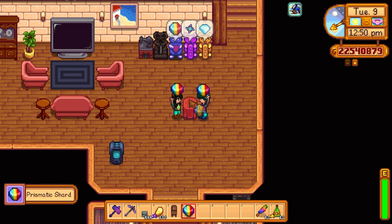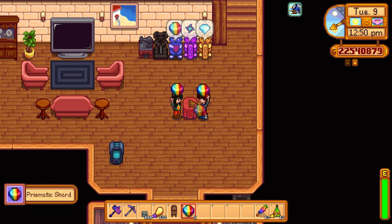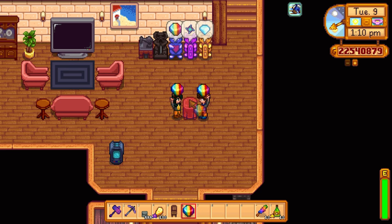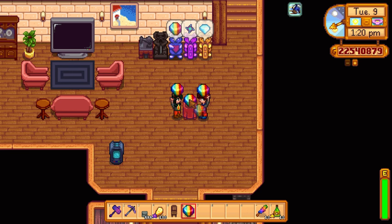The second glitch is the duplication glitch. If you and your partner or friend both click on an item at the exact same time when it's on a table, that item will become duplicated. You can do this for any item that can go on a table — prismatic shards, wines, galaxy souls, diamonds, you name it. If it can go on a table, you can duplicate it.